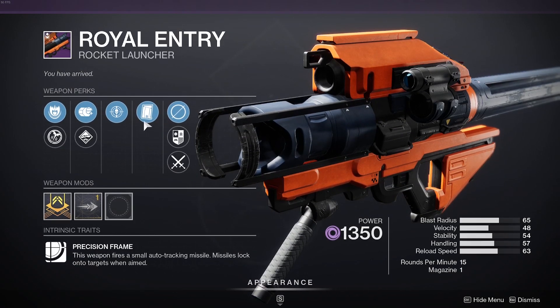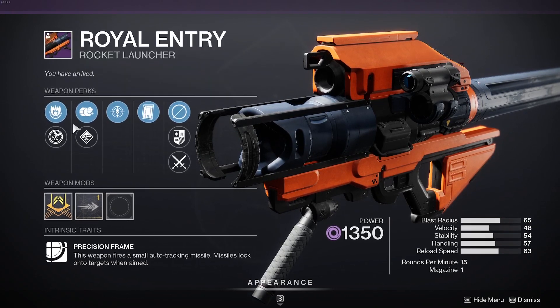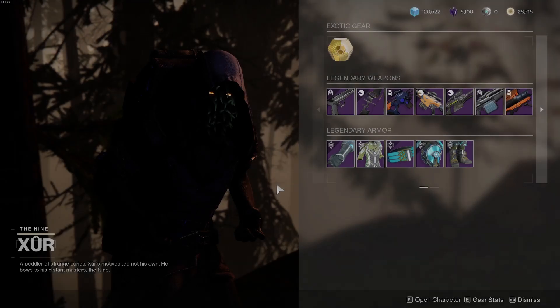Last but not least, we're going to have the Royal Entry Rocket Launcher with Clown Cartridge, Tracking Module, Black Powder, and all that sort of stuff. As I said, not the best rolls, I will honestly say.